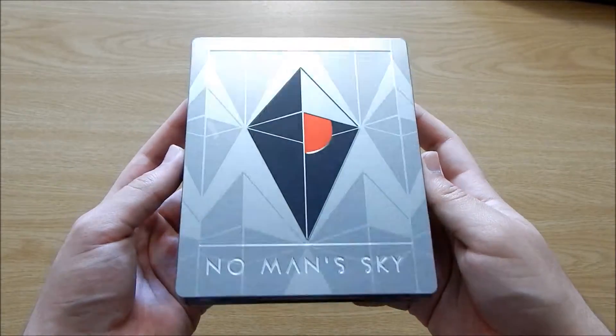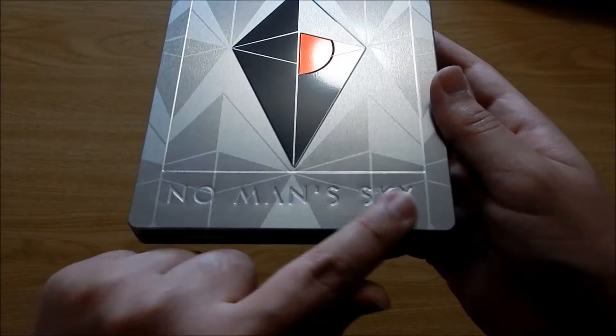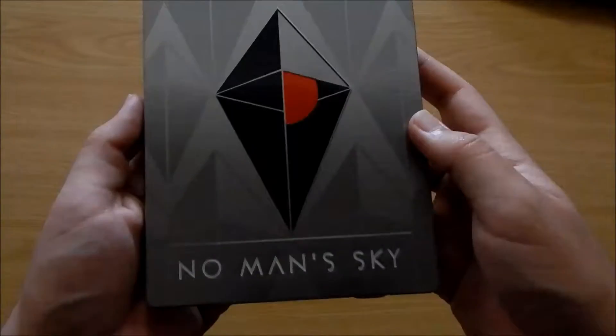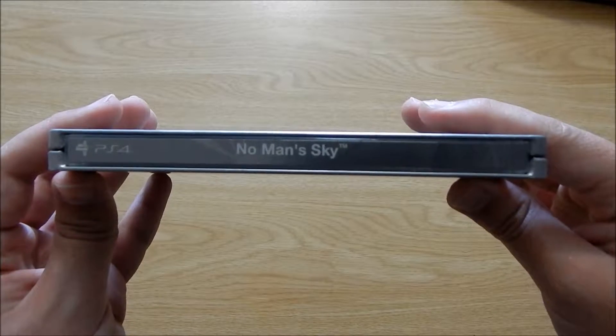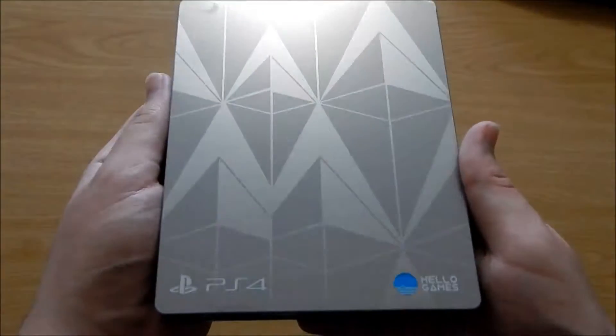This is the outside of the steelbook. It's got an engraved design — the name of the game engraved there: No Man's Sky. Let's take a look at the spine, and then the back.